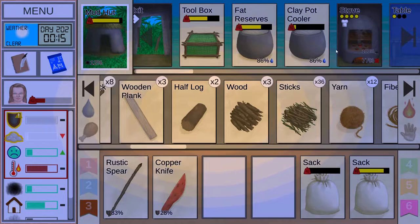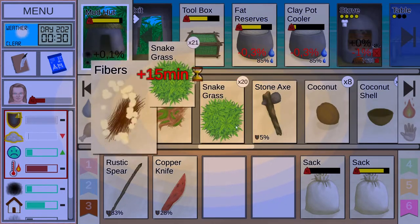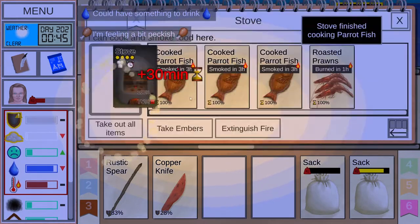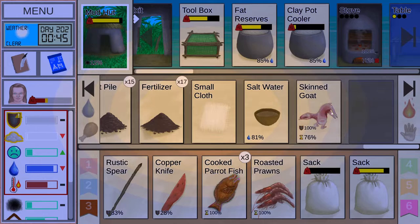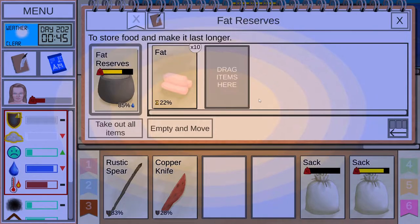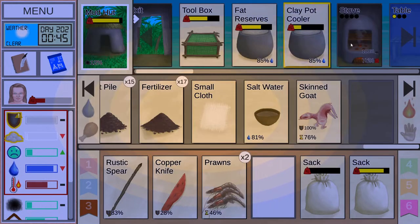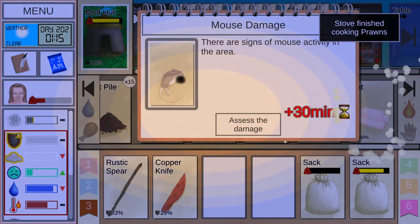Wooden planks — we need to do something for like 30 minutes now since we're cooking. That's the thing about cooking. The fish would not burn, but the prawns would. Right, we have the goat here — we should probably do that. Let's cook these as well, and yeah, let's solve the goat.